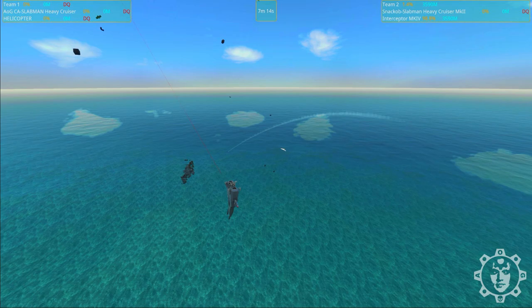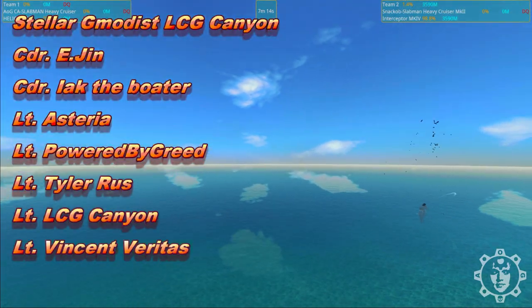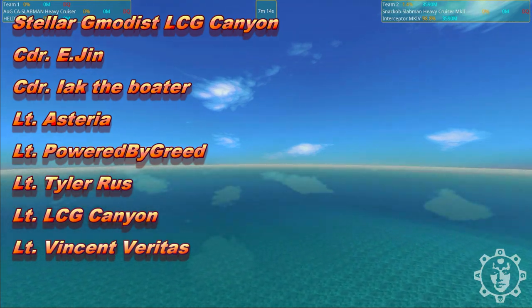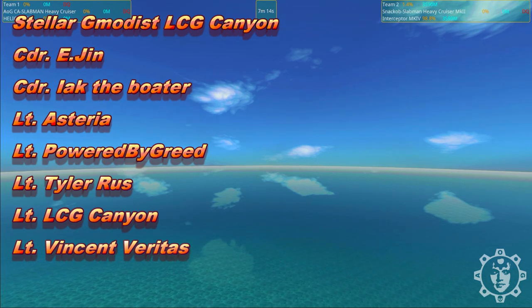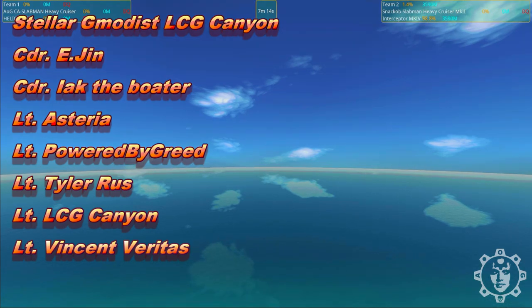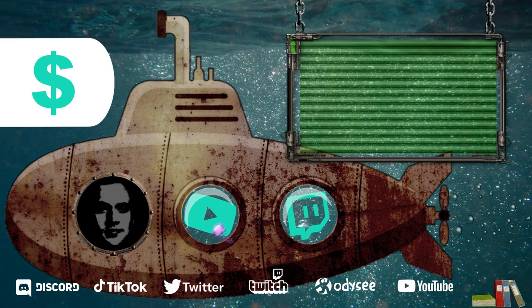Pretty cool battles - hope you enjoyed it, and we'll be back with more battles next week to see which sent-in Slabman upgrades will beat the original or not. If you liked this video please leave a like, and subscribe if you want to see more. This is your host Jemodism, and huge thanks to our commissioned officers in the Army of Jemodism: Commander Ayak the Boater, Commander E. Jinn, Lieutenant Asteria, Lieutenant Powered by Greed, Lieutenant Tyler Russ, Lieutenant LCG Canyon, Cadet Robert, and Cadet Shark, plus elevated Jemodists Halofo, Judista Arcana, stellar Jemodist LCG Canyon Sahar, and new Patron Lieutenant Vincent Veritas. Thanks for joining - see you all in future videos.